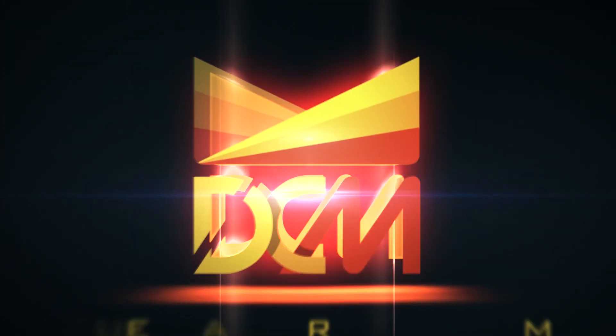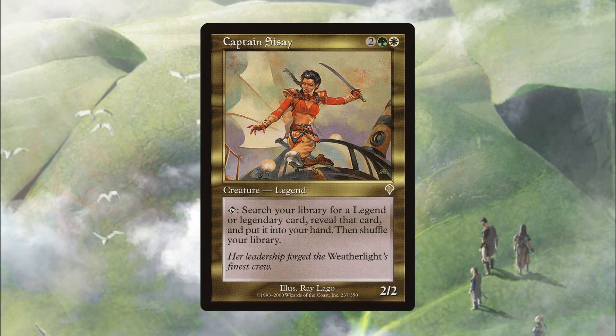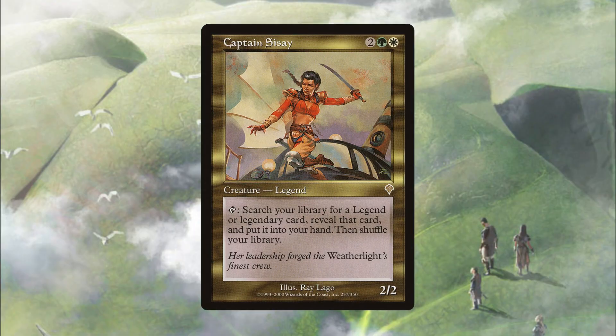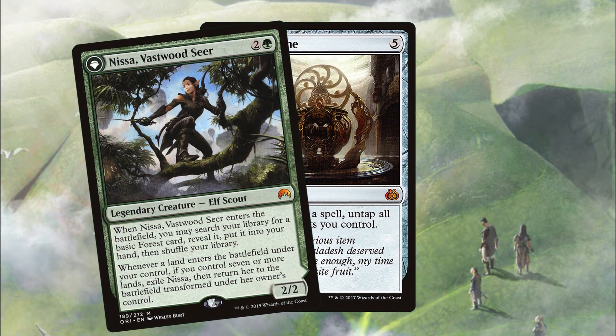Alright, enough of me yapping, let's get to the deck tech. Let's begin with the general strategy or game plan for this deck, which is a lot more complicated than your typical Dual Commander deck. Plan A, the combo route, not surprisingly revolves around the card Paradox Engine, a relatively new card from Aether Revolt. The printing of this card forced a complete rethinking of the Captain Sisay deck, which prior to the engine was typically a slow, plodding, value toolbox or hate bears deck.